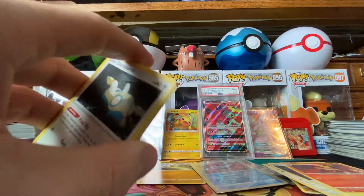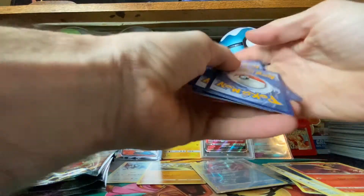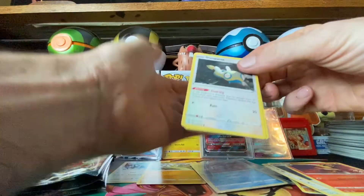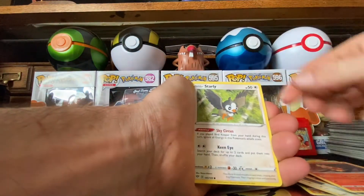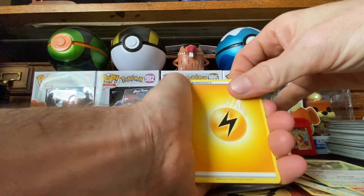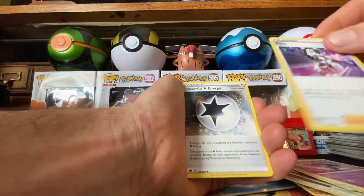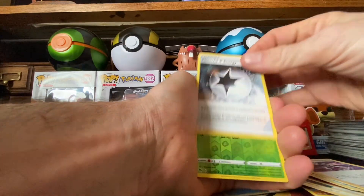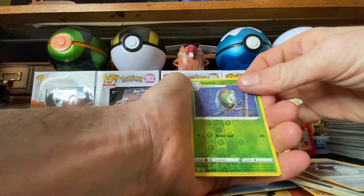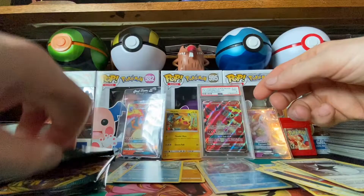Code card and one, two, three, four. All right, let's go! Dunsparce, Clink, Torchic, Starly, Lightning Energy, Gardevoir. Paris, Paris — Powerful Energy, reverse holo Dark patch, and for the rare a Venomoth V.